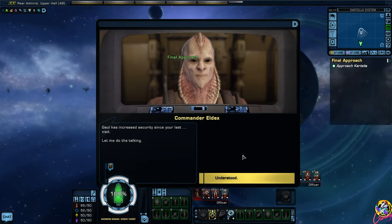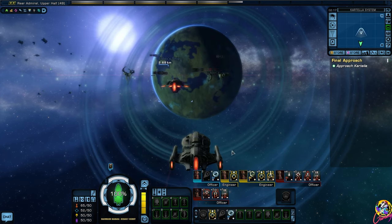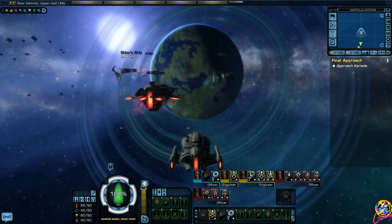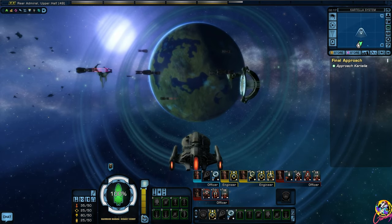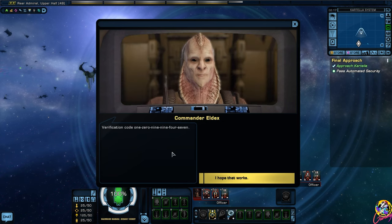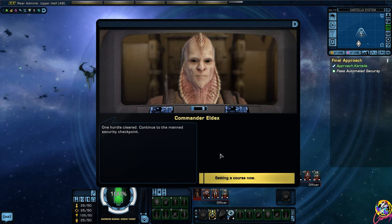Gaul has increased security since your last visit - let me do the talking. Input security code and voice verification now. Verification code 109947. I hope that works. Verification accepted. Due to heightened security, all ships are required to reduce speed below full impulse for security scans. Understood - one hurdle cleared. Continue to the manned security checkpoint.